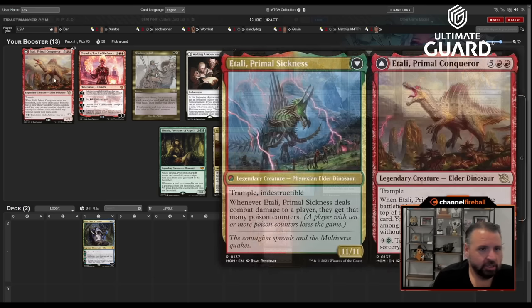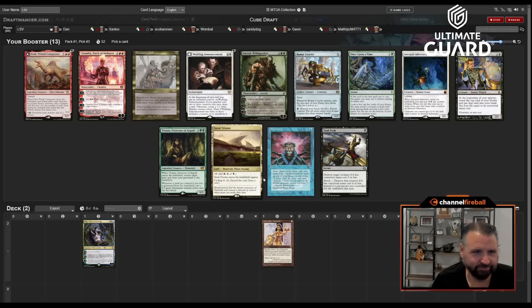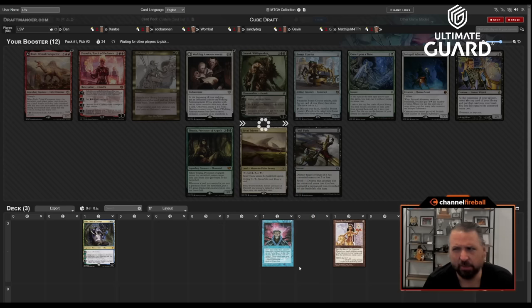There's a Chandra, a Tolly, and Titania, I guess. I might just take Brainstorm — it's just a good card. There's also Once Upon a Time, but my first two picks weren't cards that Once Upon a Time can hit, so that makes me less inclined. I'm just going to take Brainstorm.